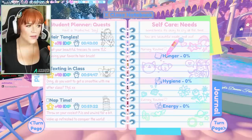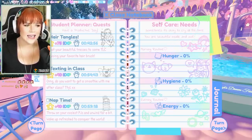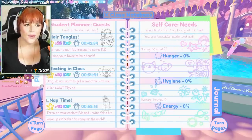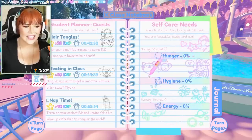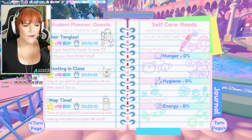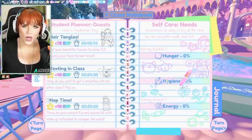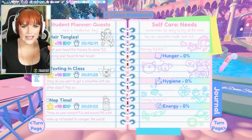Then in addition to your normal student planner quests, you also have your new self-care needs here on the right. These ones are for you to do various different things like eating, washing, and sleeping. So you've always had your energy one, but you now also have hunger and hygiene. When you eat certain things, your hunger will go up, and when you wash, your hygiene will go up — like washing your hands, et cetera.